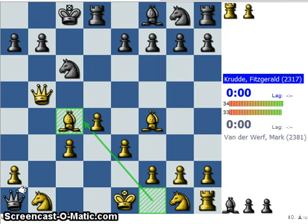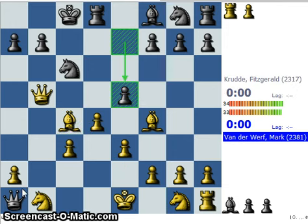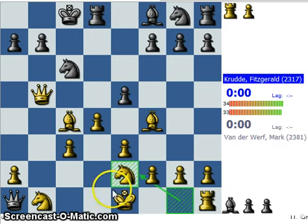Black realizes that he will have to develop as soon as possible, so he plays e5. But white is not interested in this pawn. He plays knight e2 — he wants to castle really fast. Knight e2 also protects the c3 point, and if he can castle and play knight d2, he will have black's queen. That would be nice indeed.